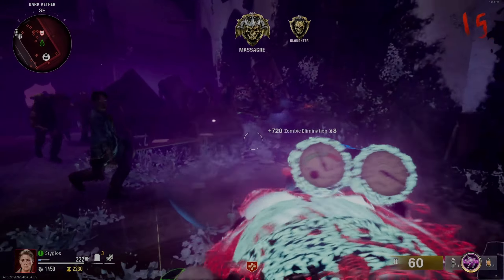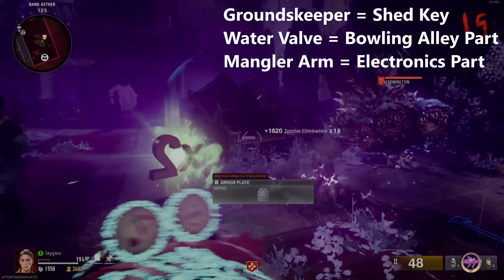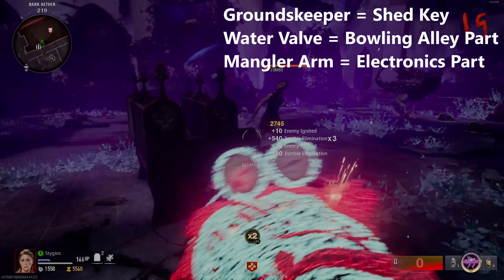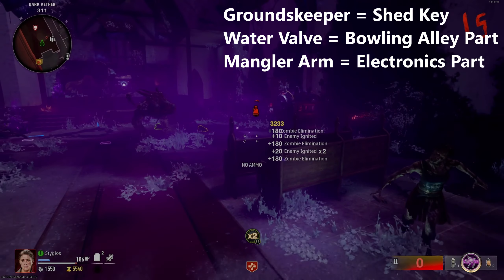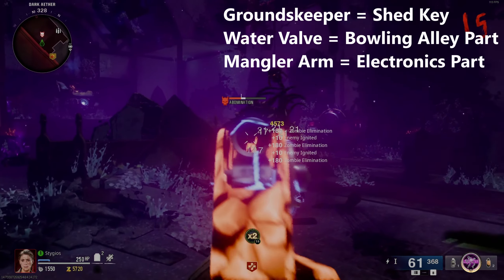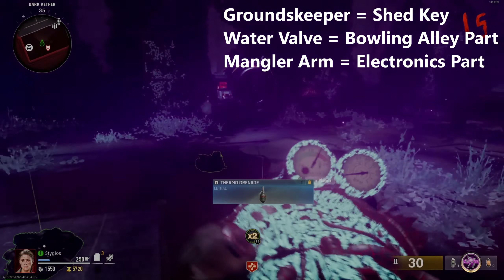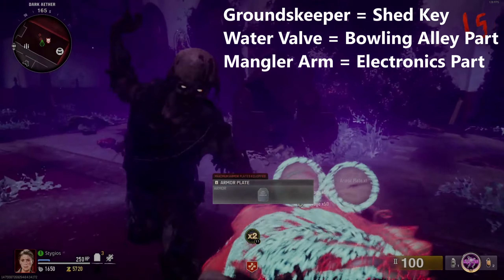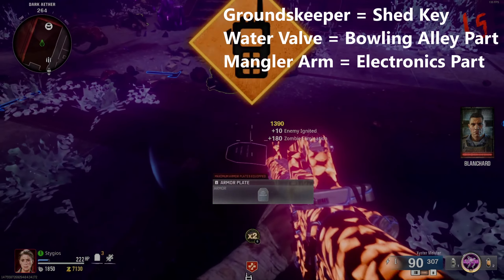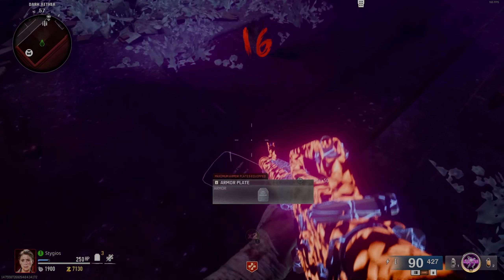Quick recap: you can do these steps in any order. First, go to the groundskeeper up in the cemetery near Pack-a-Punch at the top of the hill — get the key, open the shed, grab the part. Second, grab the water handle from the flower shop just down the hill, head to the bowling alley with armor, Jug, and some monkeys or decoys to help you manually build the water pressure. Third, get a mangler arm however you like, break open that door, find the third part, go back to the apartments at spawn, and craft the weapon.